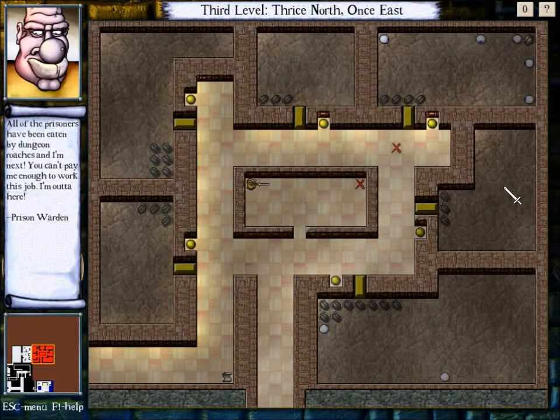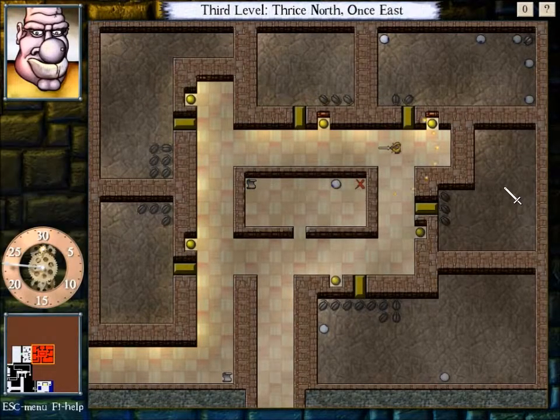'All the prisoners have been eaten by dungeon roaches, and I'm next! You can't pay me enough to work this job — I'm out of here!' And that's the prison warden. So basically all the prisoners got eaten by these roaches and the prison warden just kind of bailed on us. But while this could be simple enough to kill all these guys, there's another scroll.